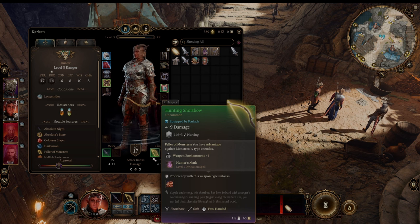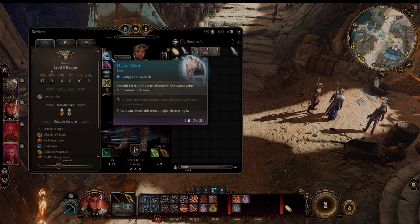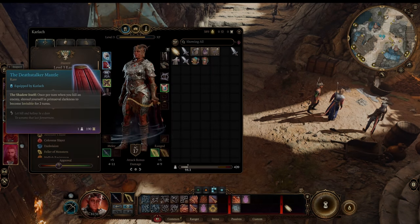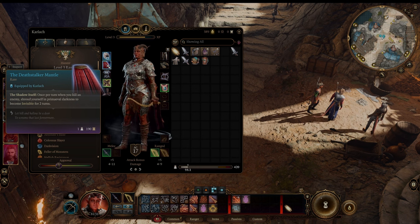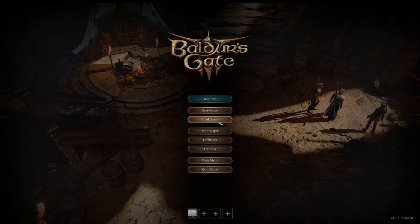It also gives advantage against monstrosity types, which can come up. Moondrop Pendant: at 50% or less health, you can now get opportunity attacks and get out of combat or where you need to be. This also helps you gain momentum, which is 5 extra movement speed, and that's for 3 turns, meaning on the first turn you get 15 extra movement. I also have this cloak, but I don't really count it as part of the build, because this is only if you're playing the Dark Urge. And then Gloves of Power — great early game gloves, you don't really have many options.